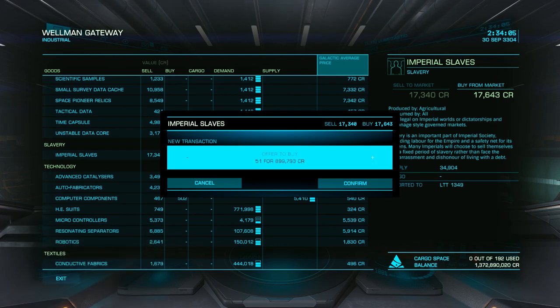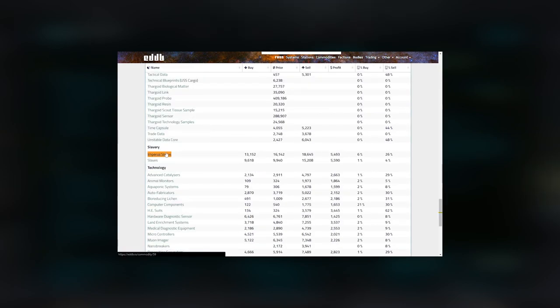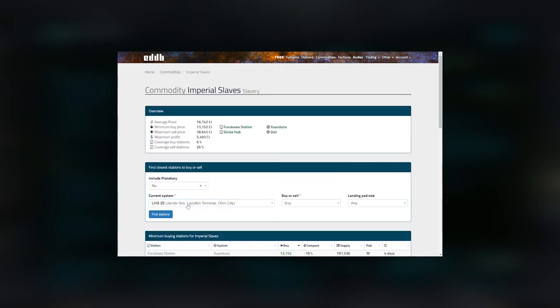I'll include some builds in the description. Once your trade is set up, you'll be assigned a specific system for the meeting, so you'll want to pick up your Imperial Slaves nearby. You can find the closest location with enough stock by using EDDB.io — go to the Commodities tab, enter your current system, set your pad size, and click Find Stations.